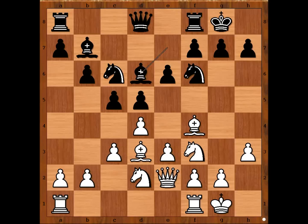This position was seen many times before. The four most played moves in this position are bishop takes bishop, knight to e5, bishop to g5, and bishop to e5.